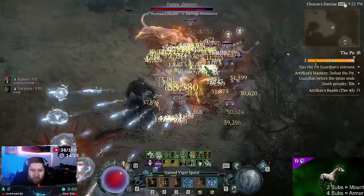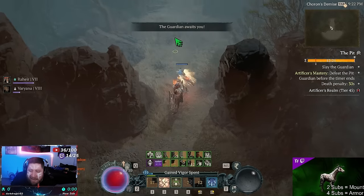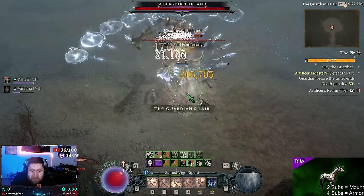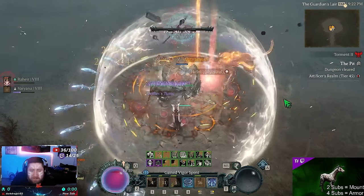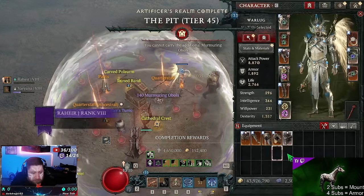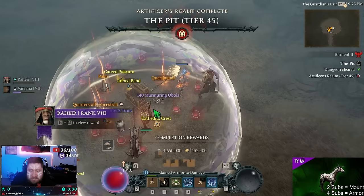Wait until we fight the boss — you're going to see us absolutely destroy it. And just like that, he's dead. We also got a Greater Affix helmet drop — the Crown of Lucian.